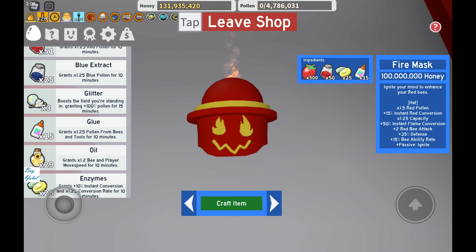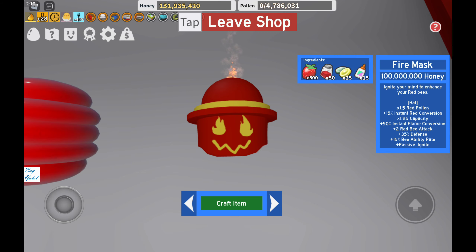So what is the fire mask going to provide when we buy it? It's going to give us ignite your mind to enhance your red bees. This hat will give you one and a half times more red pollen, 15% more instant rate conversion, and one and a quarter times more capacity. And 50% more instant flame conversion, plus 2 red bee attack.